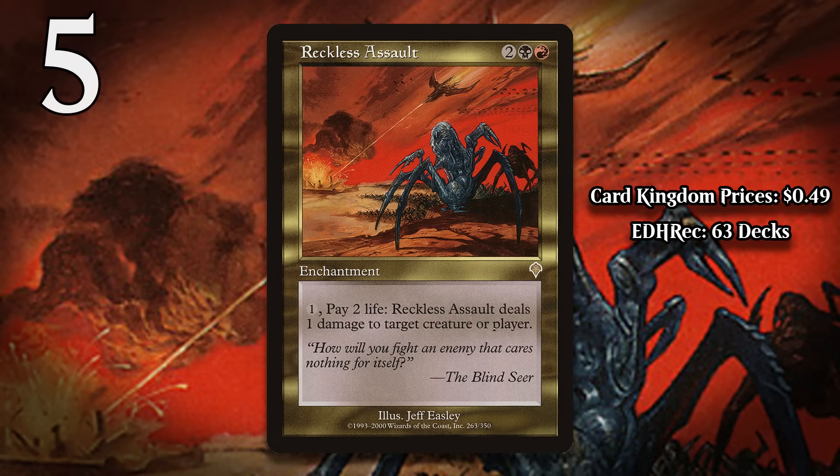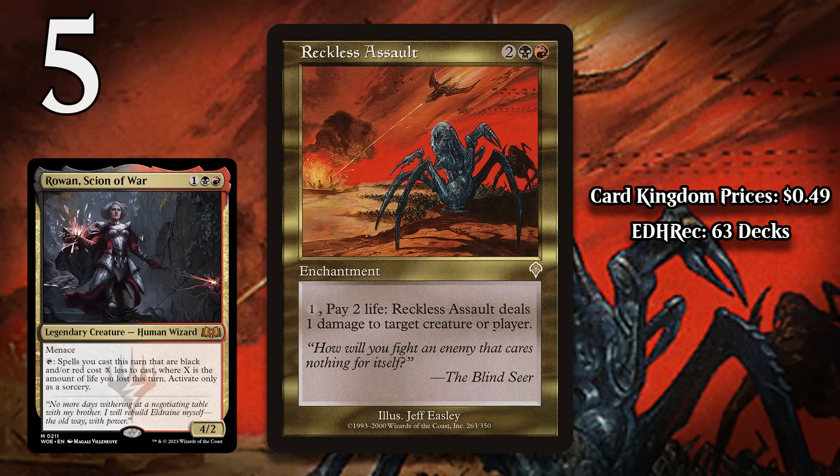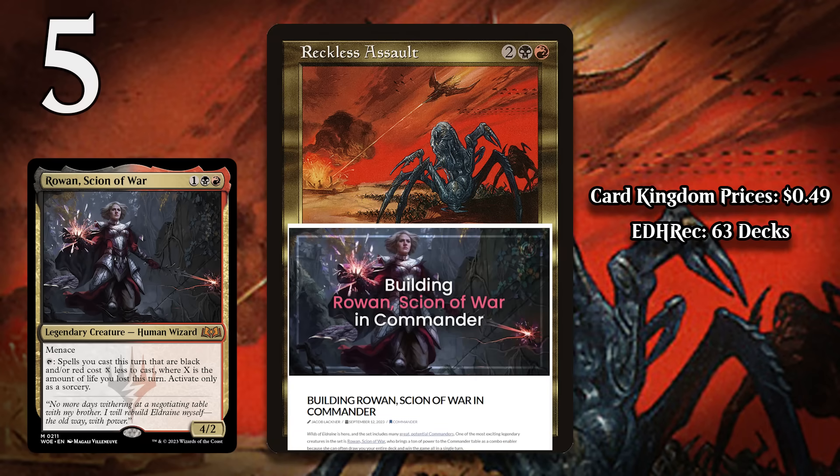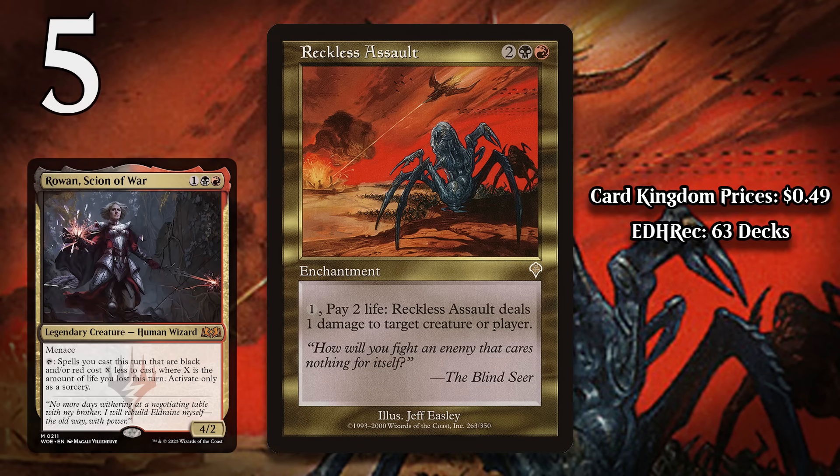At number 5, it's Reckless Assault. For two generic, a black, and a red, this enchantment comes with an activated ability that costs one generic and two life, then it does one damage to any target. Pinging is great, right? Well, usually, but it isn't so great here. To do the first damage with Reckless Assault, you've paid five mana and two life. Sure, the more you use it the more efficient it becomes, since one mana to do one damage isn't a terrible deal, but you're also going to end up with very little life in the process. It did slightly get better recently with the introduction of Rowan, Scion of War, but there are plenty of better ways to pay life. There's no reason to ever consider running Assault with so many better options available.